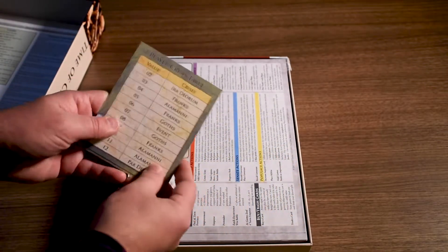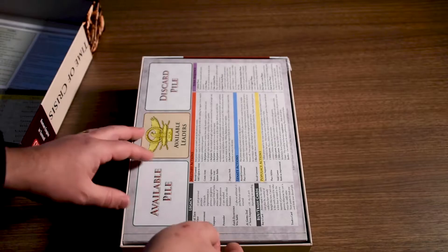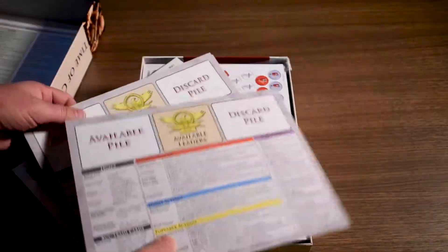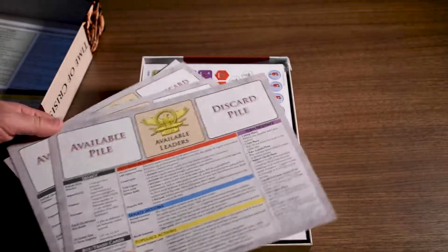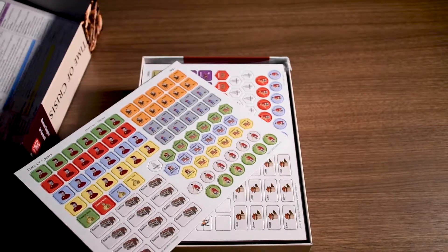We have some two-player tables and three-player tables. Those are pretty thin. We have these player mats. Again, pretty thin, but not bad quality — just thinner than I would like. There are four of those. Nice — no printing or cardboard problems there.